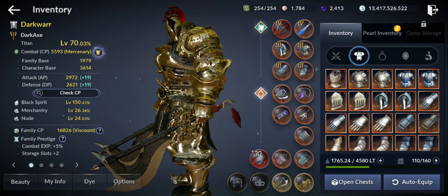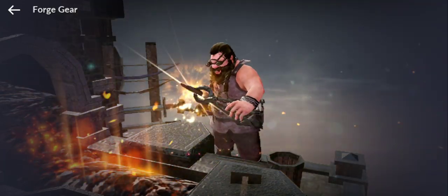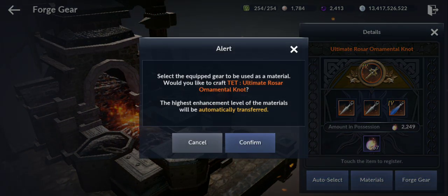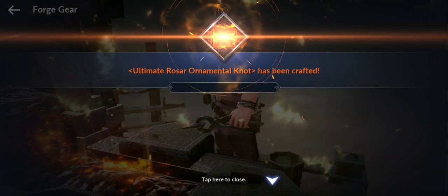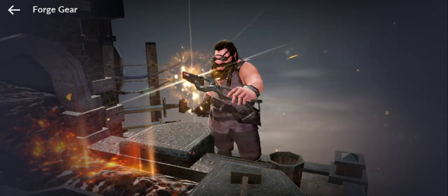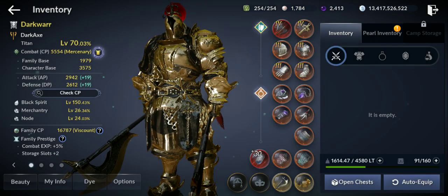Now I'm gonna craft the gen gear and add all the jewels, also enchanted. Let's craft the last piece of gen — I also have the sub weapon that needs to be crafted, really fast. Ultimate roster, and now the gen. Amazing — so now I have full gen guys, let's add the jewels.